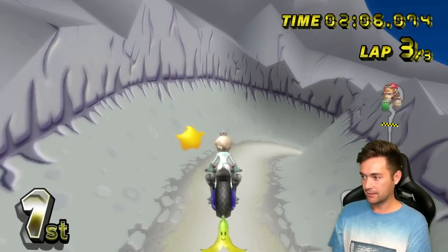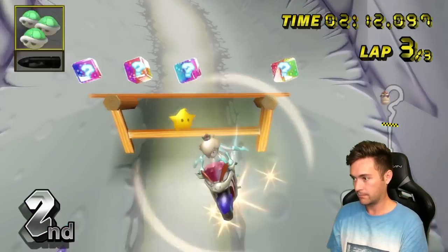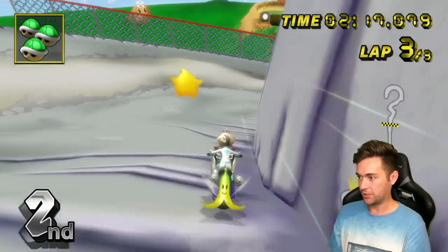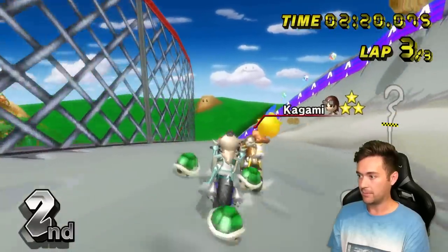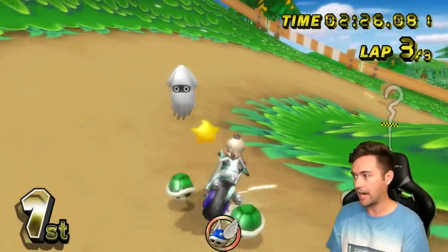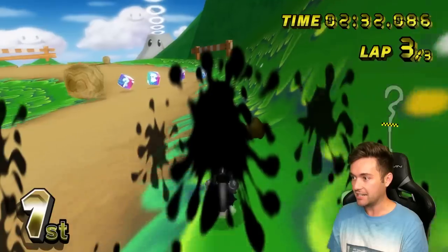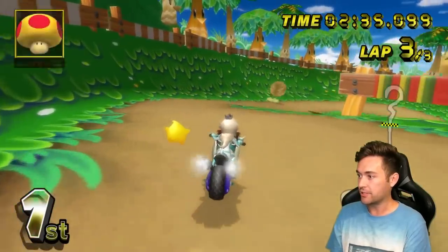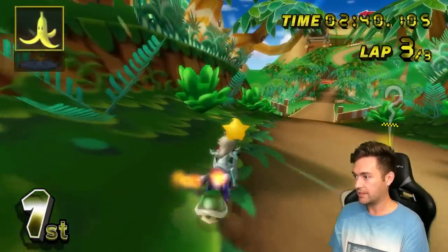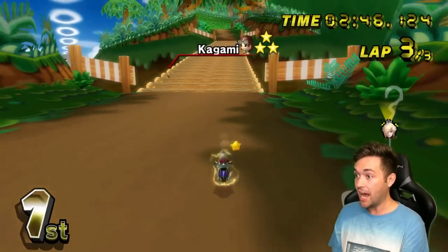Whoever this person is in first — I don't know what they did, but they took forever on the shortcut. And just like that, we're back in first. If I didn't screw up the shortcut like I did lap one, it would have been a 15-second lead at this point. Instead I'm fighting right now. Actually, you know what — I would have got blue shells. Take everything I said back. We're like dead even — Kagami, three stars, Mach bike. Flame Runner versus Mach bike, DK Mountain, 100cc. Who's going to come out victor? I'm taking every box — that was terrifying.